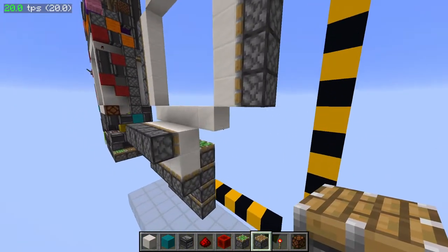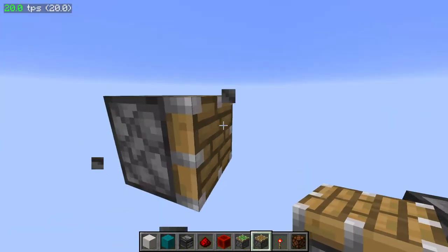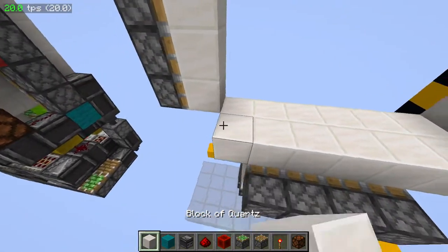Alright, so that's the layout. And now for the tape. I need one piston right here, one piston right there. The tape's going to be cycling along these blocks right here.